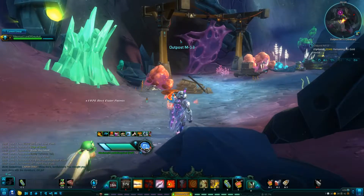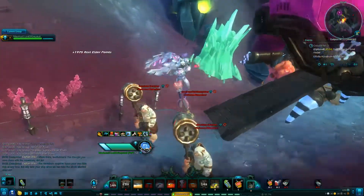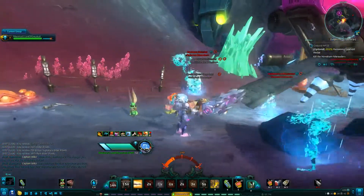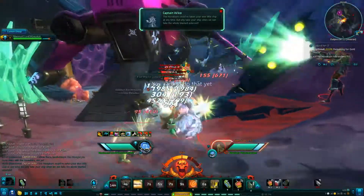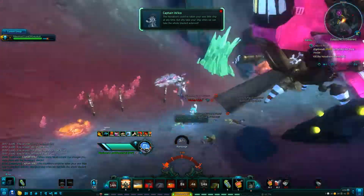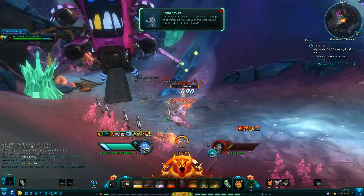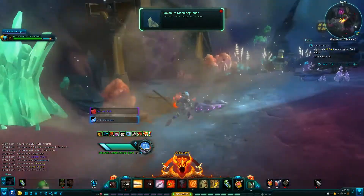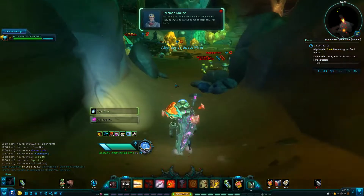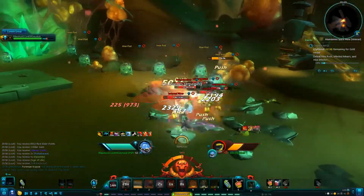Kill these guys in front of the door, open it up. We need to gather outside the mine — don't go in yet because there's a spaceship coming down to drop off some presents: more marauders. Kill the marauders. If you want, you can bring an interrupt for this — depends on how well your damage is. Then run into the mine.